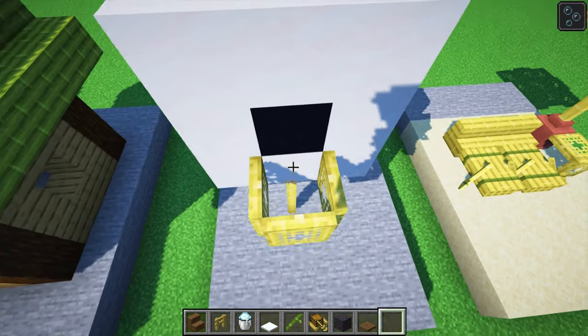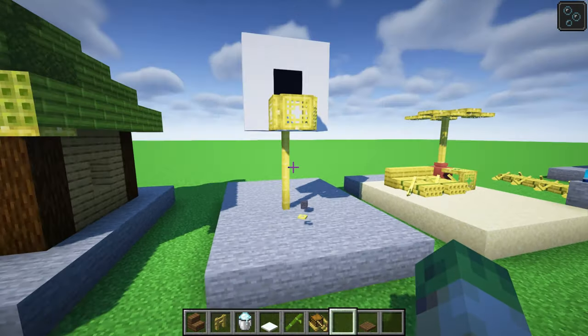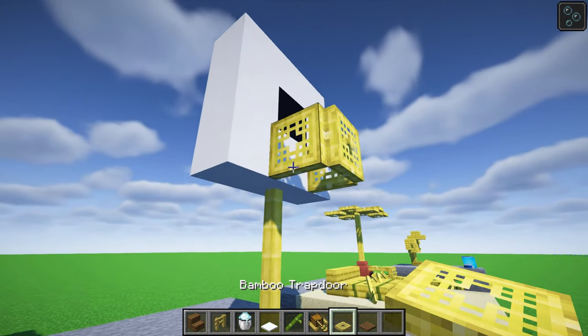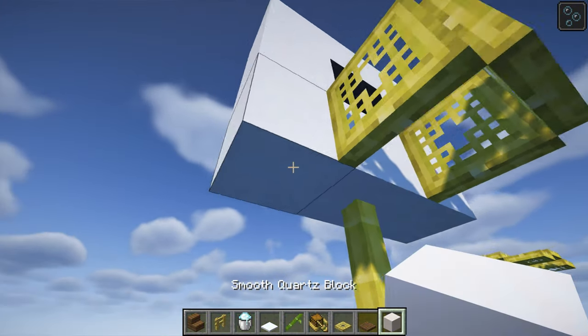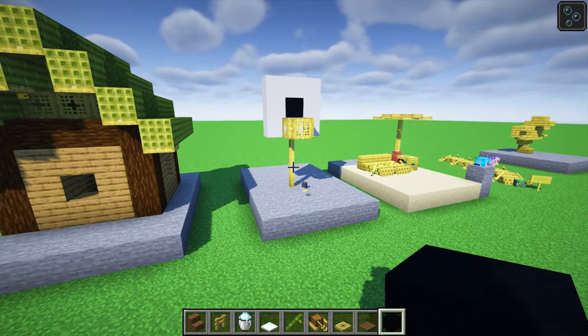Here is a little basketball net. There we go — shoot the hoops! A little basketball net made of bamboo trapdoor. We made the backboard with smooth quartz and black concrete. Easy ideas.